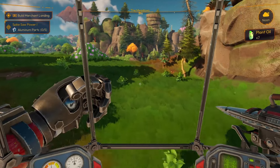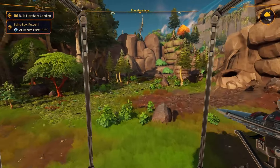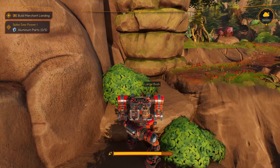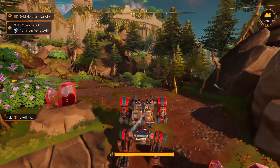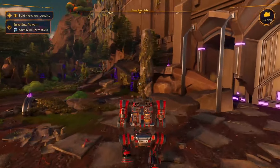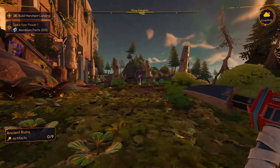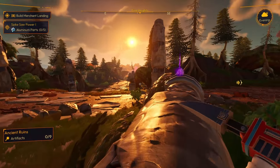The next thing we're going to do is head back up and explore this key area because there are also resources to gather at Pine Heights. If you do fall over you just pop out of your mech and turn it back up. So we're gonna do this area real quick - I'm actually going to park my mech right about here and jump out.